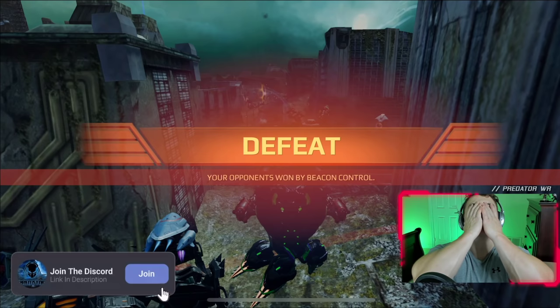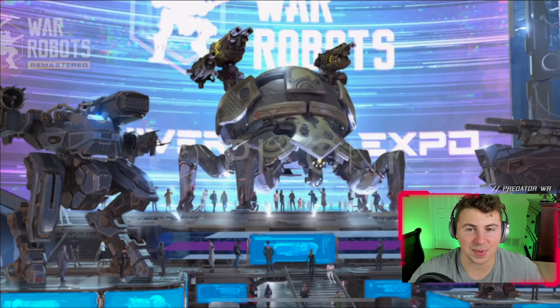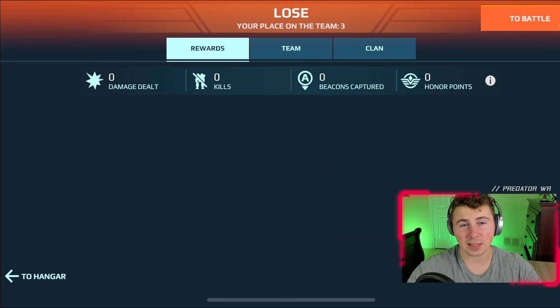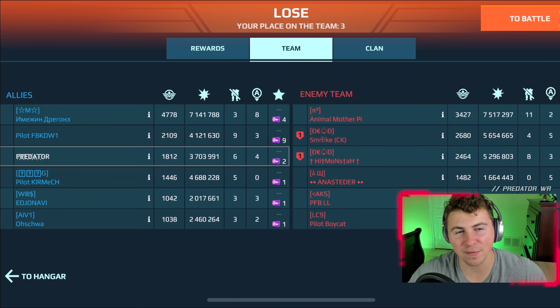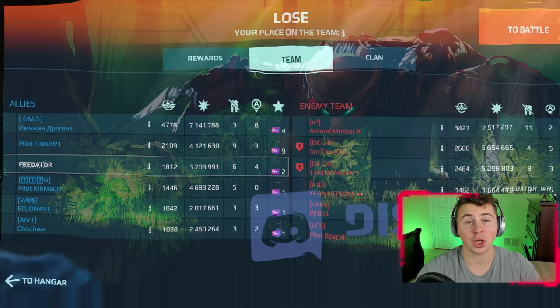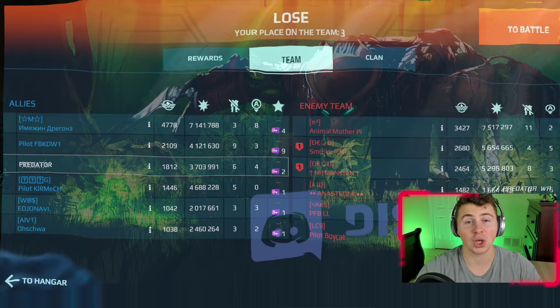We ran out of time. If I got that beacon I think we could have turned it, but we didn't get it. So there it is — the shotgun Natasha. Our damage was 3.74 million, beacons nothing crazy. I guess it's official: the Leo is better than the Natasha. Natasha needs a huge load of buffs that it probably will never get. Until next time — peace guys, chicken sandwich, make sure to join the Discord. See you guys next time!